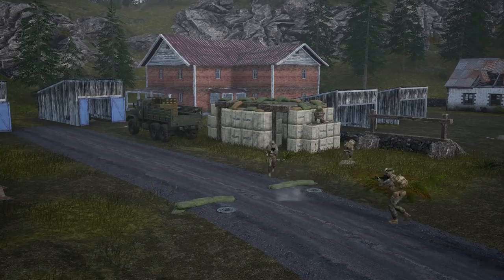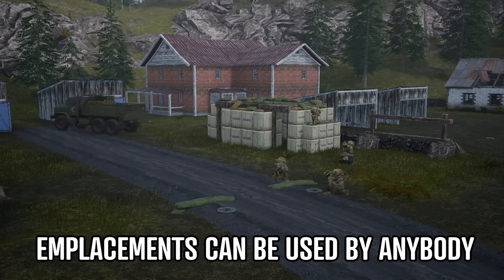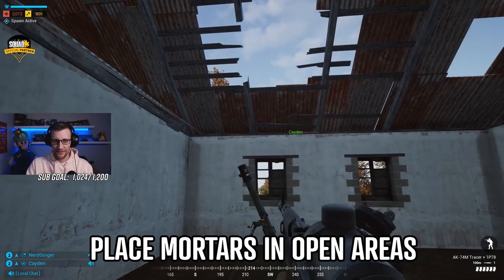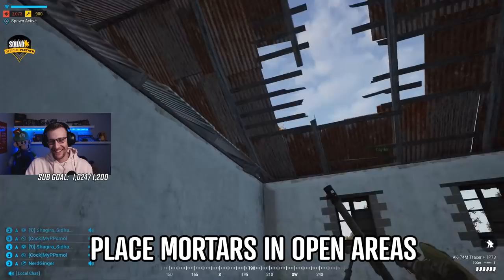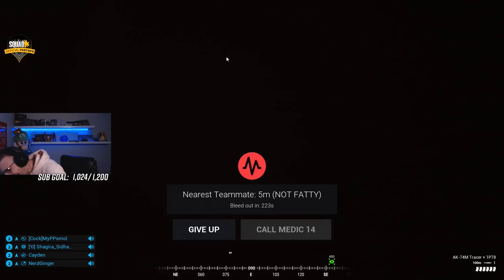Unlike some games where mortars may be self-carried — most notably the knee mortars in Post Scriptum or the various mortars in the Battlefield series — in Squad, mortars are restricted to the FOB radius and are one of the many emplacements your squad leader can put down for you. Additionally, since they are emplacements, anybody can use them, including enemy players. Do keep in mind that these projectiles are armed the moment they leave the tube, so when you are placing them, make sure you have plenty of room overhead and to the sides to allow the mortar to shoot, or you might find yourself blowing up instead of the enemy.